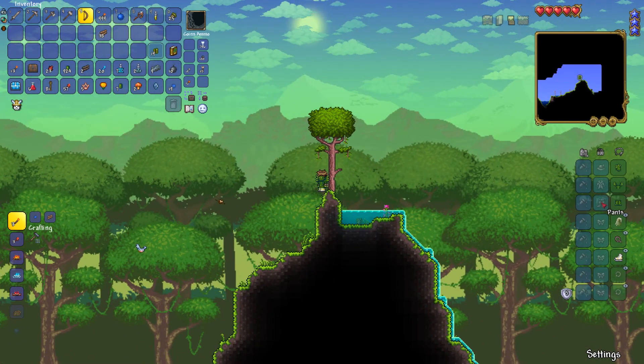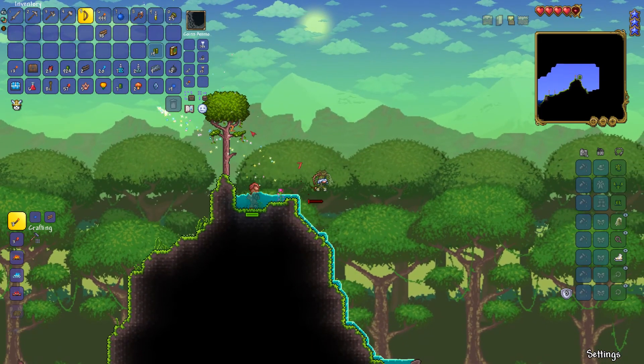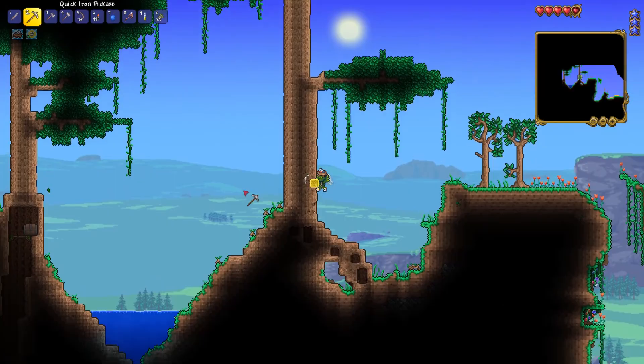Okay, so this world is insanely glitchy. I'm gonna do a quick jump cut. And as I'm being killed by a bat, I'm gonna go ahead and restart Terraria on my computer. Because this is a nightmare right now, trying to fight when I'm not sure when next time I'll be able to move.